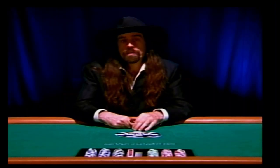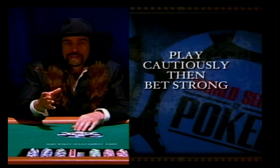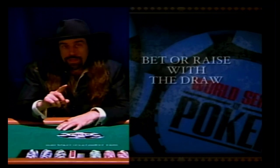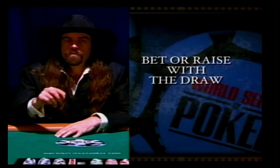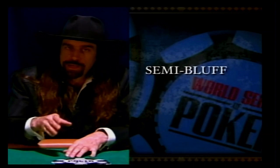Drawing hands are some of the hardest hands to play. One way is to play cautiously until you hit your draw and then bet strong. Another way is to bet or raise with the draw itself — known as a semi-bluff — and it's one of the strongest plays in poker. It gives you two ways to win: if you force your opponent to fold, you've already won; if he calls, you still have another chance to hit your draw and rake in an even bigger pot.